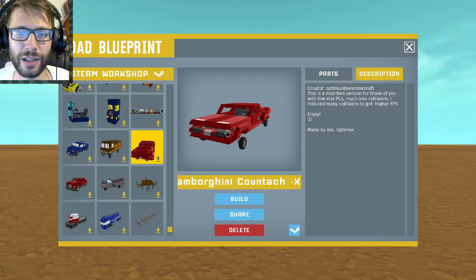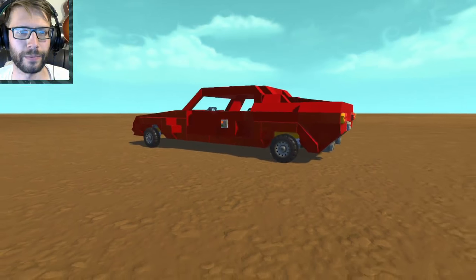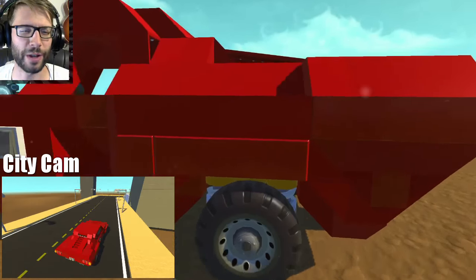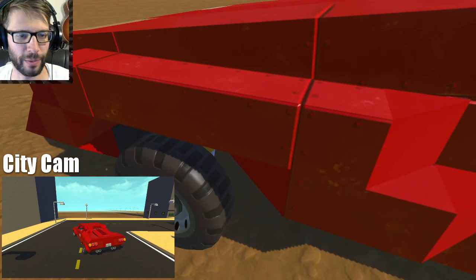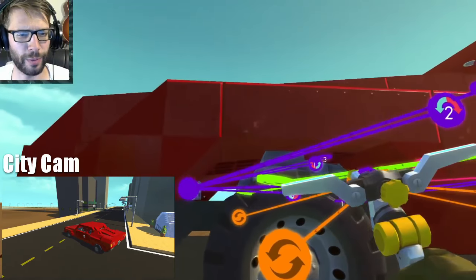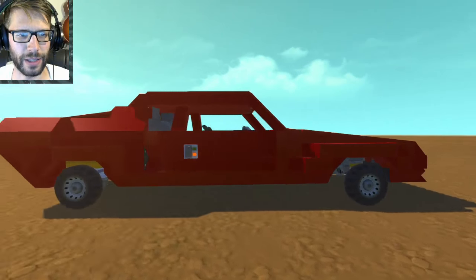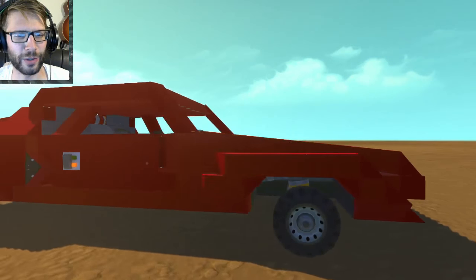Next up is a Lamborghini Countach. This looks like a pretty mean looking car — look at that back end, it looks absolutely fantastic. It's interesting to see the small wheels on here. The triple suspension is actually pretty key, and there's quite a complicated setup in the front. You have a controller that brings it up — I guess that's to bring it closer to the wheel well. Very sleek. This is probably one of the sleekest cars I've seen in Scrap Mechanic. This thing actually looks aerodynamic.